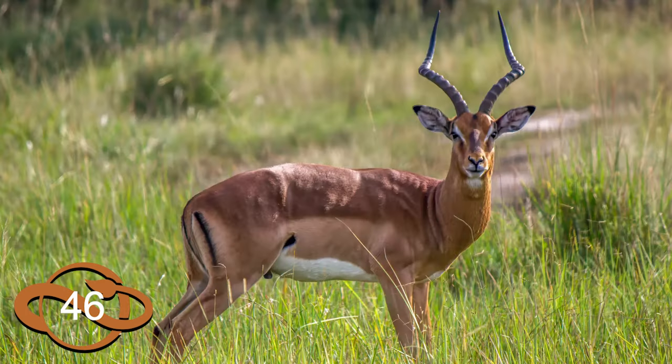Next is the impala, a really iconic African antelope that sits so low just because we already have so many of these. Still, it's a common and recognizable filler species that would be nice to have so we can toss them into our savannah habitats.